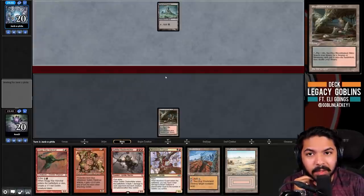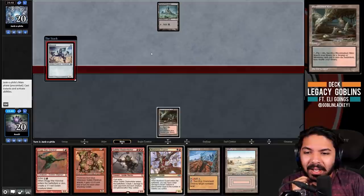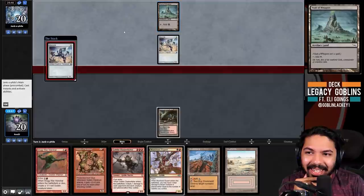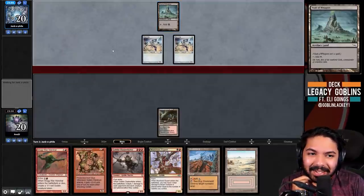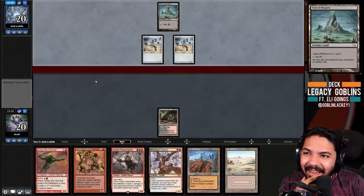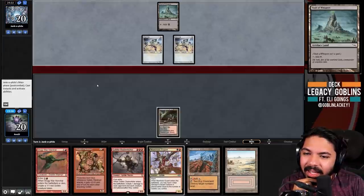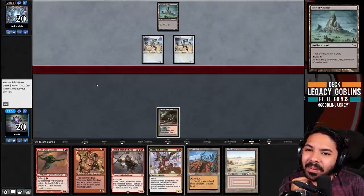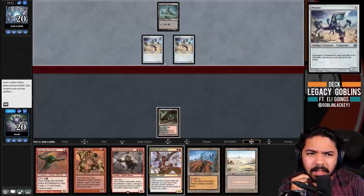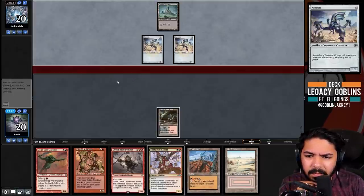Double Memnite, Vault of Whispers - I'm thinking about boarding in the Trash Master. If you ask Max Gilmore about Steel Stompy versus Goblins, he maintains it's the deck's actual worst matchup. But Steel Stompy doesn't normally play Memnite - this seems more like Affinity than anything else. We'll just see what our draw step is.